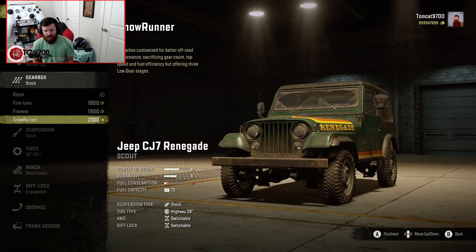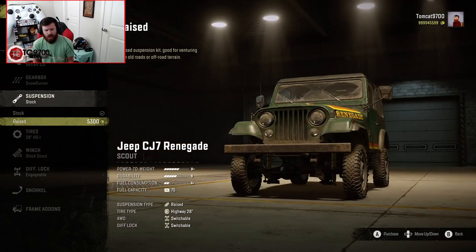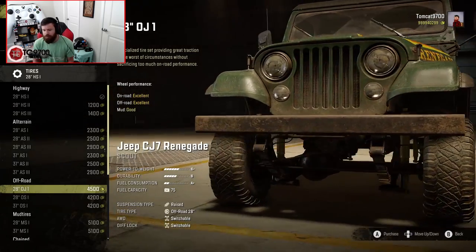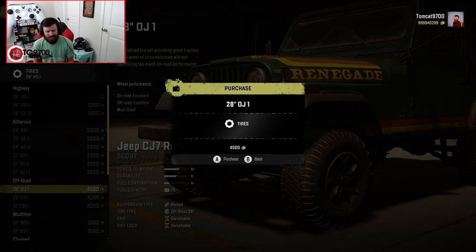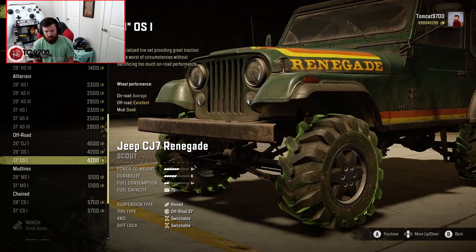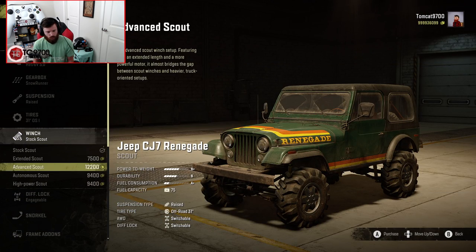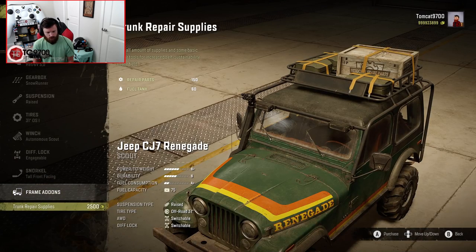For the CJ7, we'll go with the SnowRunner Gearbox — that'll probably be the way to go in this thing. We'll do the raised suspension. Tires-wise, this is where it gets really interesting: you can actually put the TJ wheels and the Nitto Ridge Grapplers on the CJ7. That's actually pretty sick — I just wish you could run them in the bigger size. We'll run the Autonomous Scout winch, and definitely the taller snorkel.